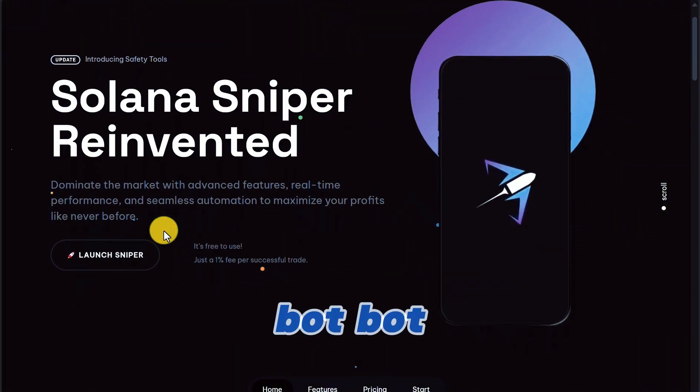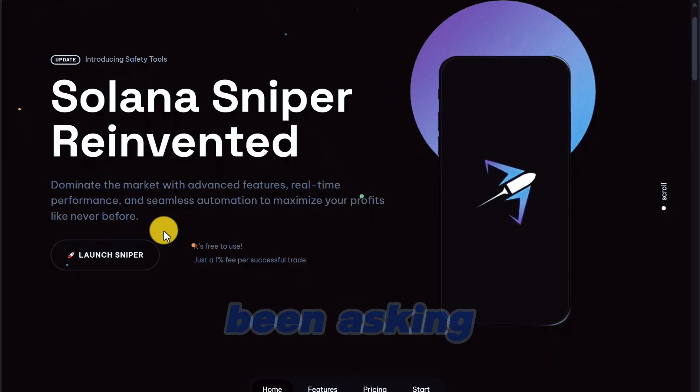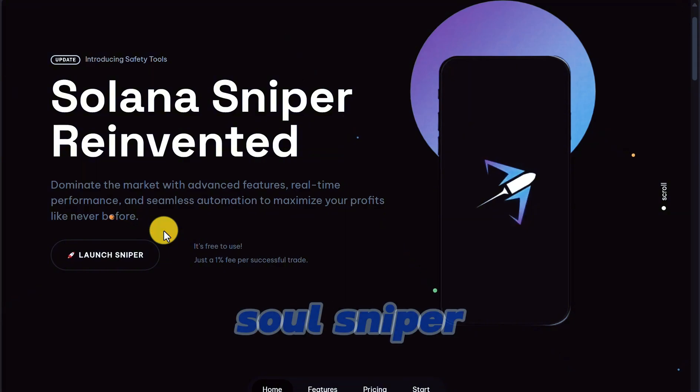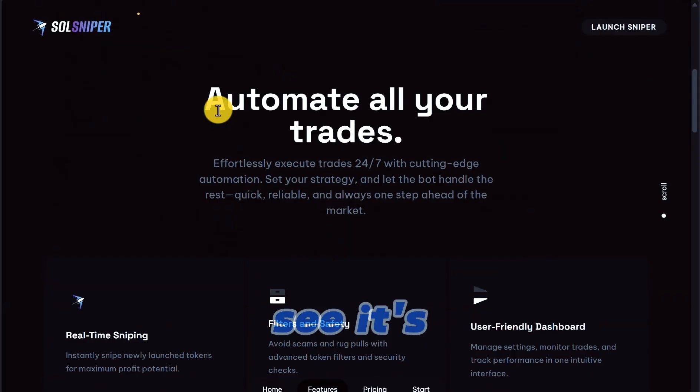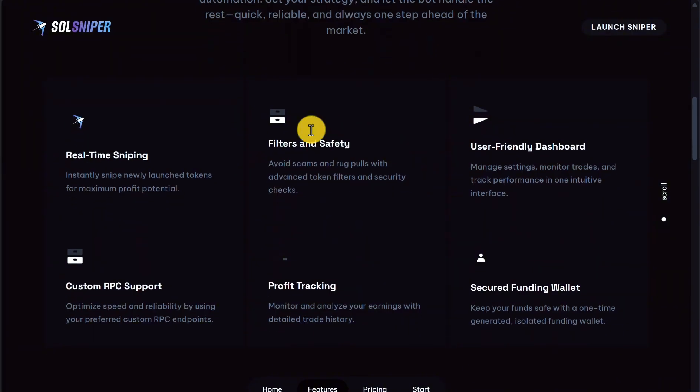Unlike BotBot, we're going to get you on the trade automatically, but we're also going to get you out. A lot of you guys have been asking: how do I set a take profit? How do I set a stop loss once I'm in the trade with a robot? Soul Sniper can do that — it automates all your trades fully, in and out, for protection with stop losses.